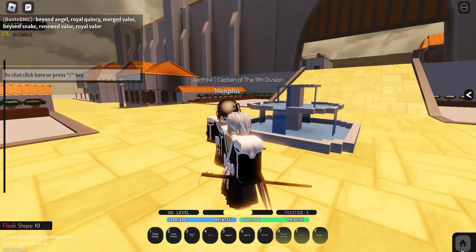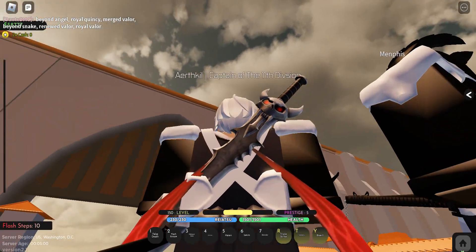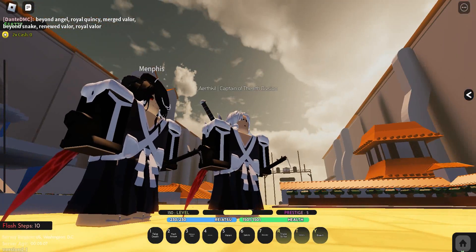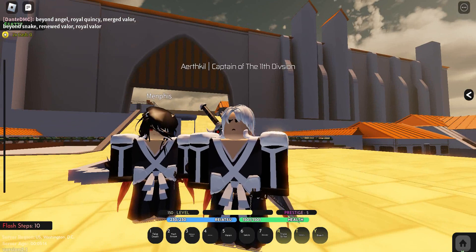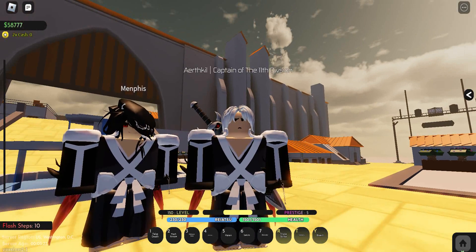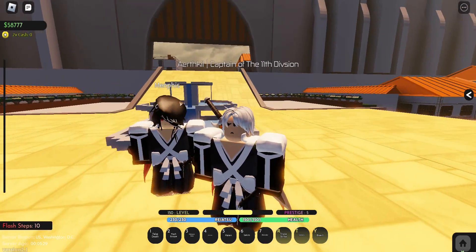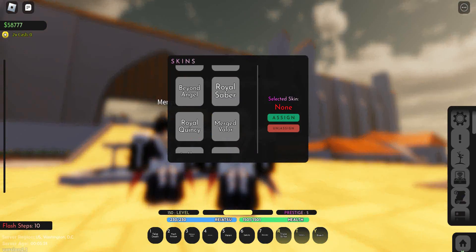Next we have Merged Valor, based off 5th anniversary Ichigo — Beyond Bankai Ichigo. It has these red flaps and a double sash, which is kind of interesting. It's based off his full Bankai form, so you can see those white bone-like elements. Pretty nice, though not the best.